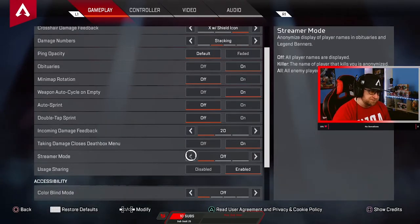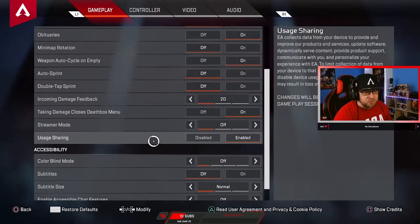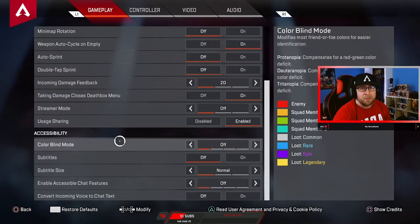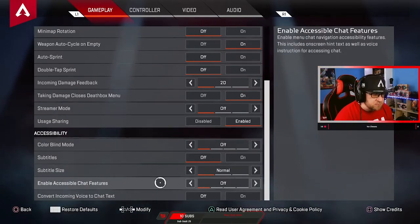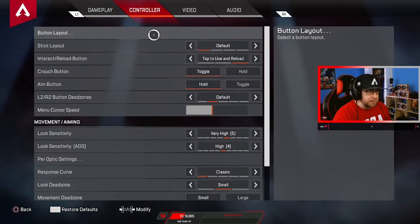Streamer mode — if you're a streamer you can go through this, I like to keep it off. I always keep usage data sharing on so they can collect data and make the game better. Colorblind off, subtitles off, subtitle size normal, enable accessible chat features off, convert incoming texts off.